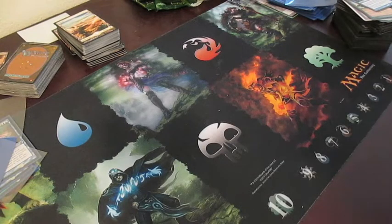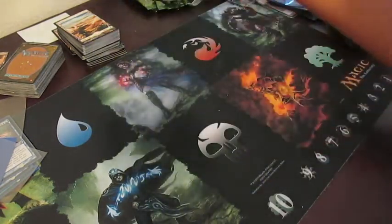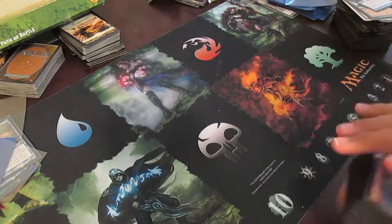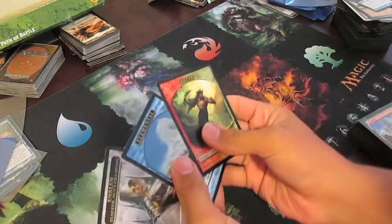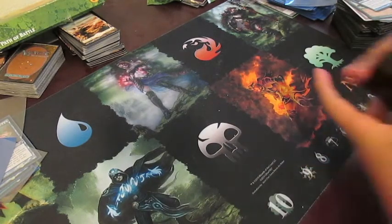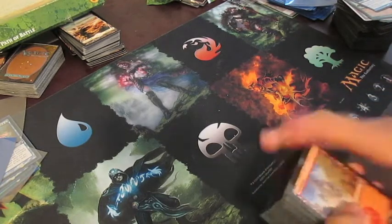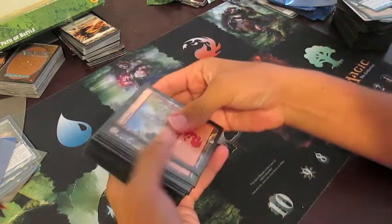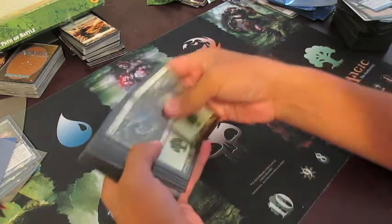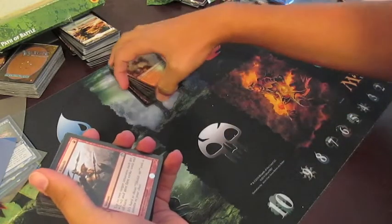Hey guys, Shippy12 here with the deck tech from my Path of Battle opening. We opened up all these packs and some of the coolest things we got were the tokens, and the fact that all of our rares were in the same two colors. I stuck with those two colors, red and green, for a Gruul deck — nine mountains, seven forests, and a Temple of Abandon.